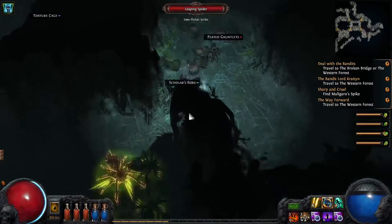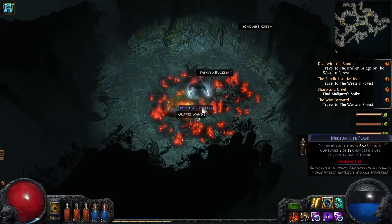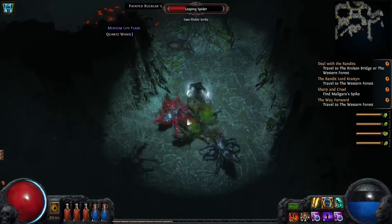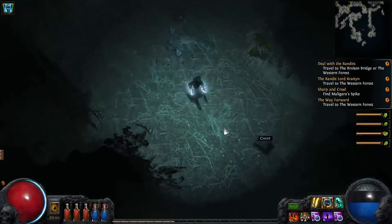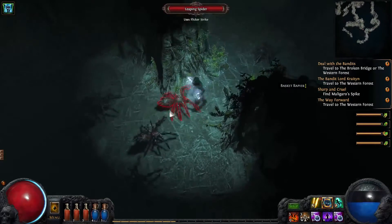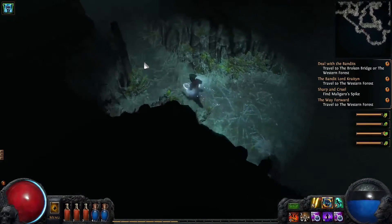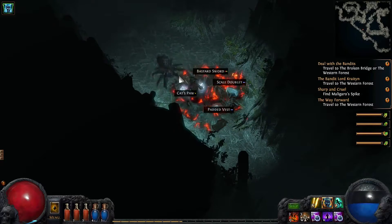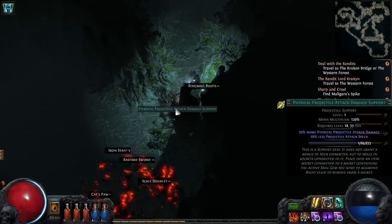This build that I'm doing right now is probably, in the long run, going to be more powerful than my other one. But it's still very risky, as it's built around getting a lot of key skills and passives. Because I'm going all in with claws, it means that by choice I have to ignore all other weapon types.